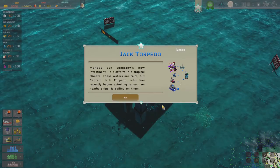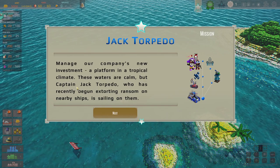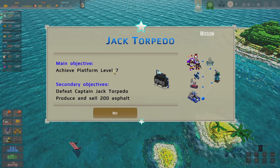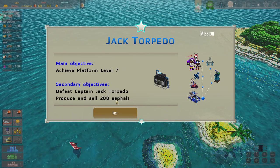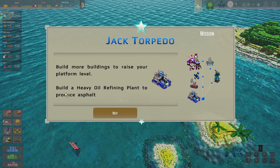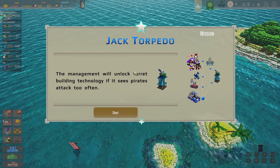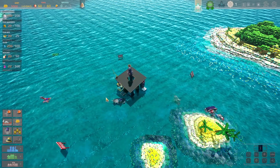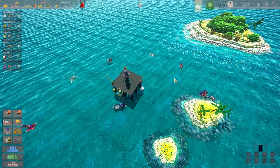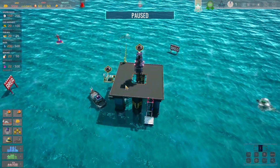Defense is going to be really important. Manage our company's new investment platform in the tropical climate. These waters are calm, but Captain Jack Torpedo, who has recently begun extorting ransom on nearby ships, is sailing on them. Objective: achieve platform level seven, defeat Captain Jack Torpedo, produce and sell 200 asphalt. Build more buildings — let's pause to raise your building platform level. Build a heavy oil refining plant to produce asphalt. Management will unlock turrets if it sees attacks too often. Everything's reset. All right, let's pause. Really cool game — I do really like this game.